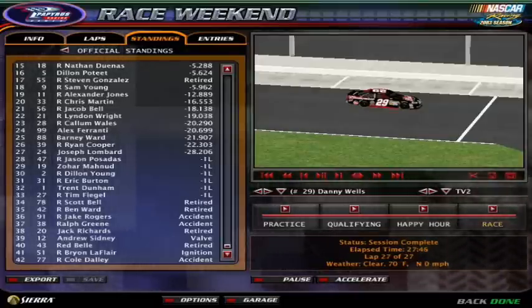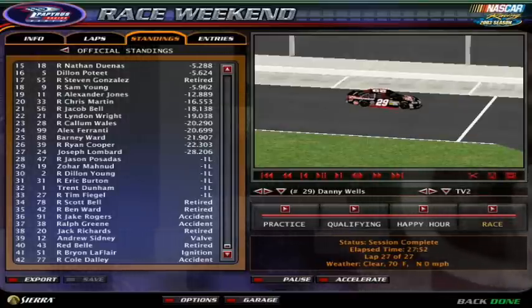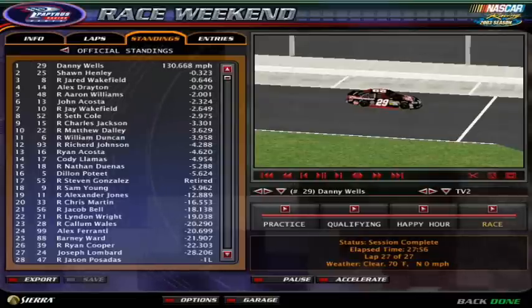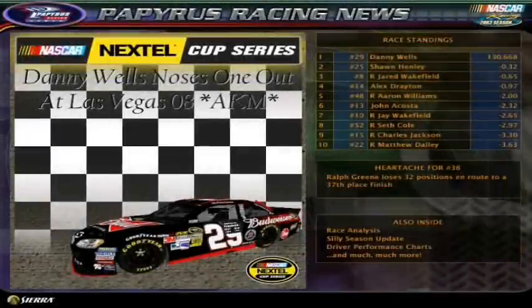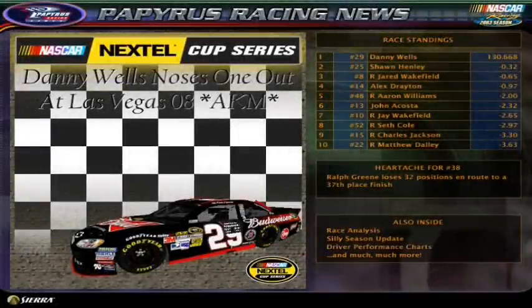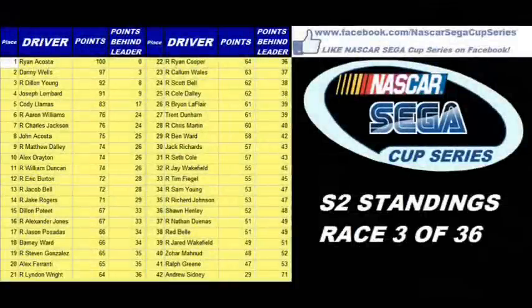From 34th down to 42nd: Scott Bell, Ben Ward, Jake Rogers, and Ralph Green — you really got to feel for them. They ran in the top five all day, had very strong cars, but then they both wrecked under caution thanks to Trent Dunham. He's going to have some explaining to do. Then Jack Richards, Andrew Sidney, Red Bell, Brian LaFleur Jr., and Cole Daly round out the finishers. Congratulations one more time to Danny Wells for finally capturing his first win ever in the NASCAR Sega Cup!